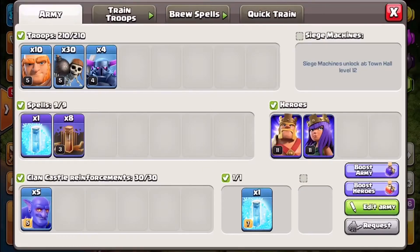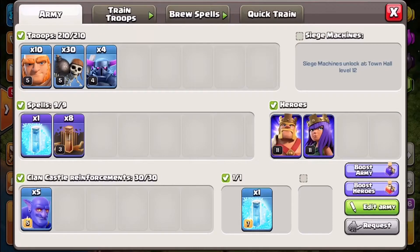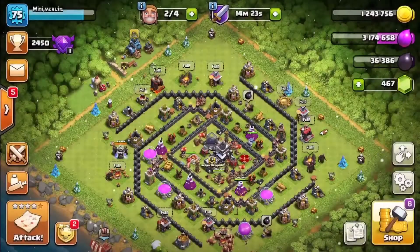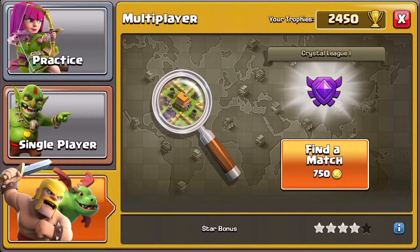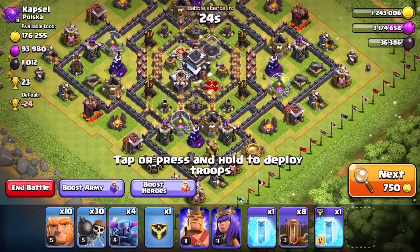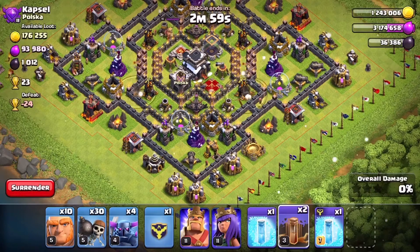We're going to go with eight earthquake spells, because four earthquakes will destroy any walls, so we'll use two lots of four. We've got some peckers in there, giants, and of course some wall breakers to destroy some more walls. This first base is already good because there's lots of walls close together, meaning the earthquake spells can do maximum damage.